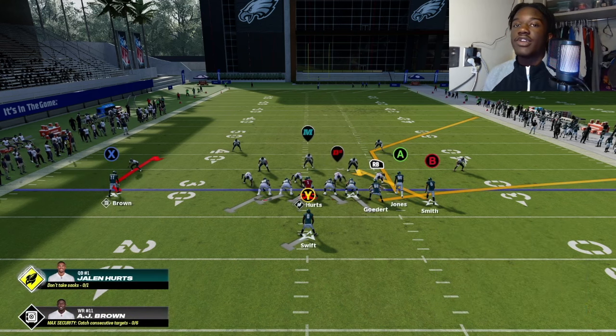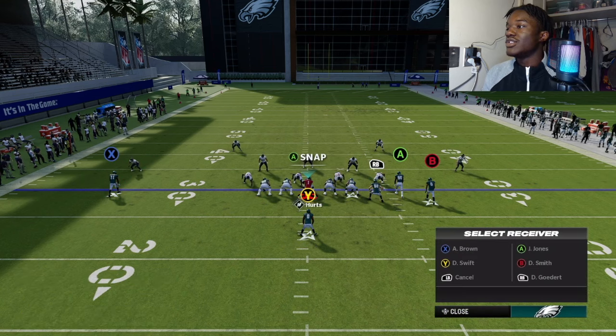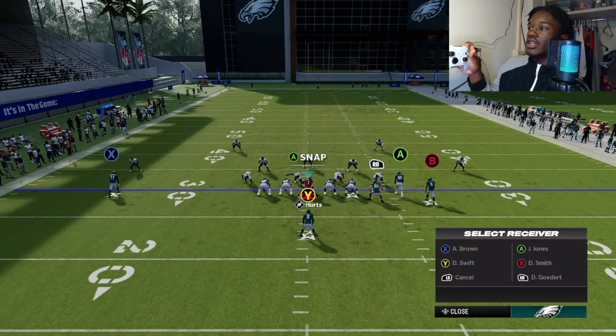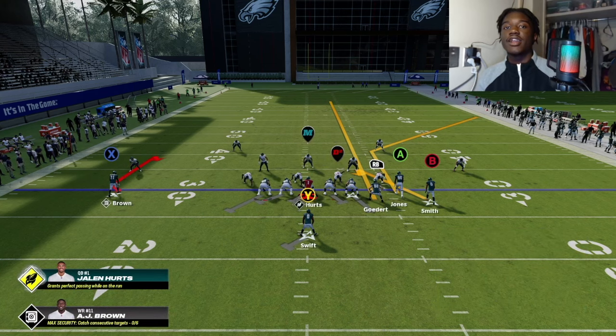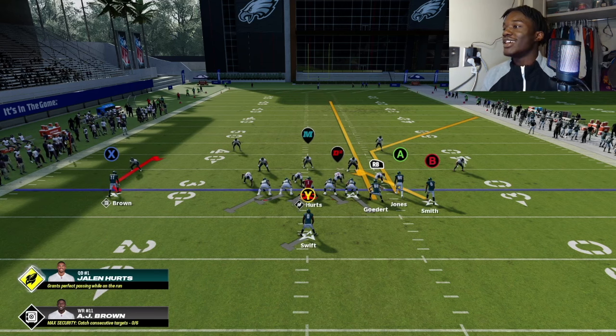Set up an easy one-play touchdown. Out of this formation, put Dallas Goedert on a streak: click right stick, do hot routes with Y or triangle, click RB, and put him on a streak. That's a one-play touchdown because the safety has to guard two people and can't cover both.